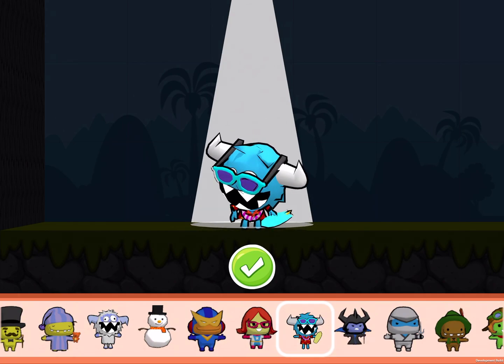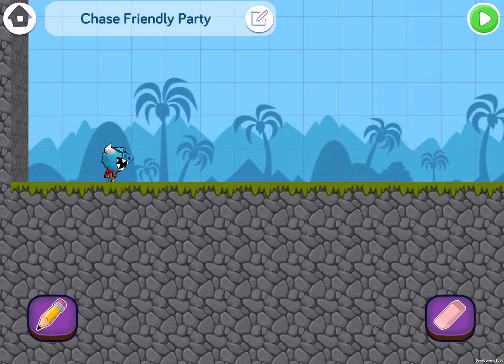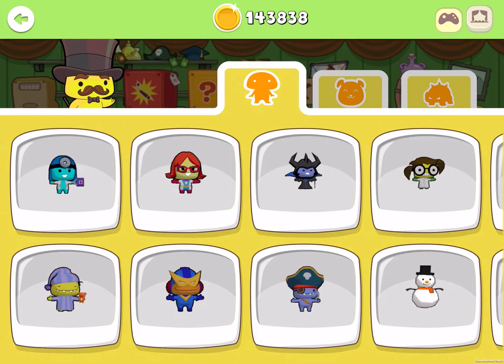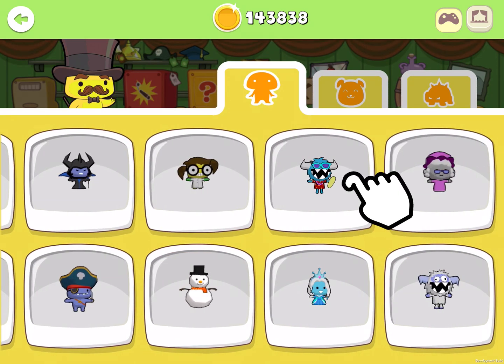Let's change it to the Glitch. In case you haven't gotten the Surfer Glitch yet, what you can do is go to the store, click here, and tap to buy the Surfer Glitch.